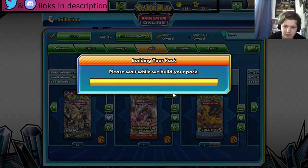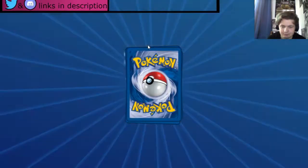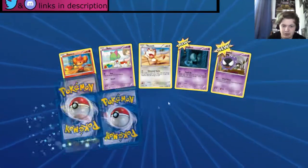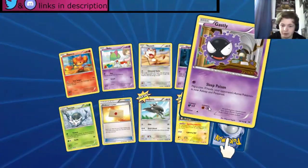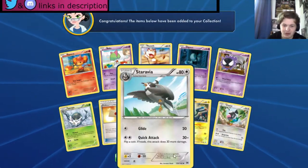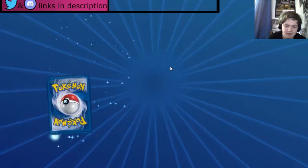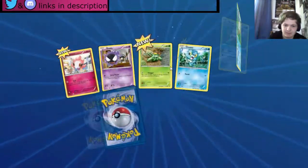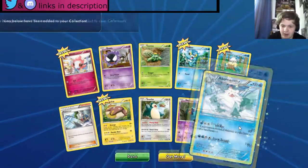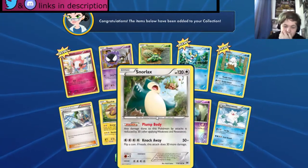Now opening XY Breakthrough. We got a Magnemite — pretty good — and a Staravia, nice, and a Chatot. We got a Whimsicott and a Vanilluxe. Fairly okay. And a Snorlax!